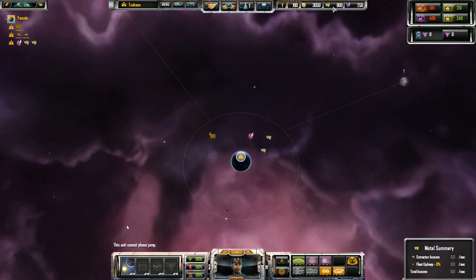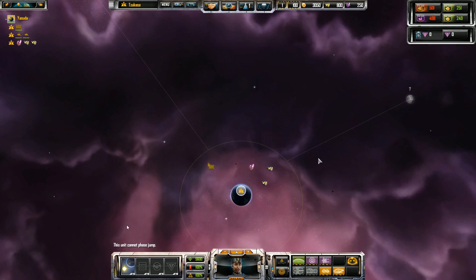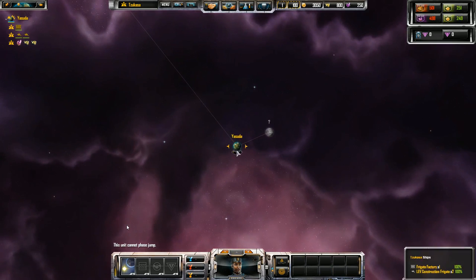Next to credits is how much metal you have — I have 800 right now — and I'm gaining zero income because the refinery extractors aren't built yet. On a quick start they would already be built, so that's our first task to catch up on. The purple icon next to that is your crystal and crystal income. The very first thing you want to do every time you colonize a new planet is build the asteroid resource extractors to start getting that metal and crystal income going.